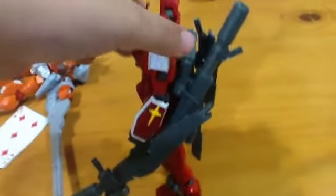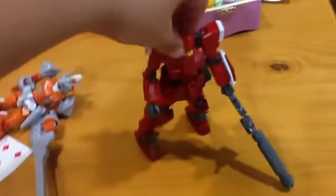This is an HG, so it's very cool. It has a minigun on his front, this is his back, there's a side, his back has guns. This is a legendary Gundam, but it mostly has red on it.